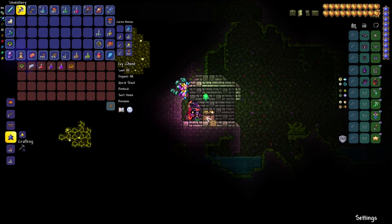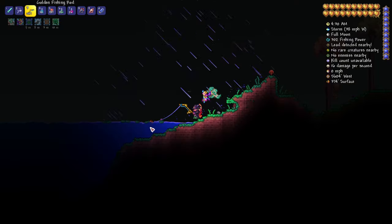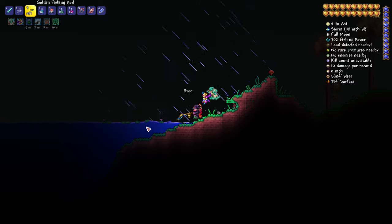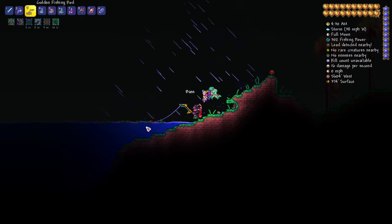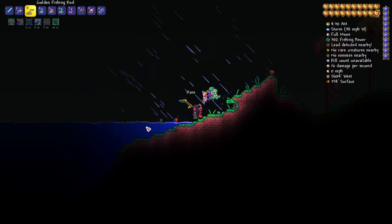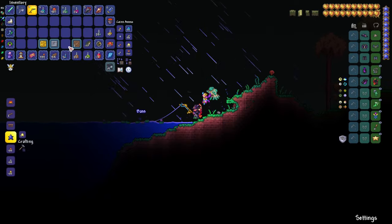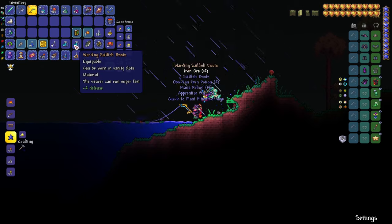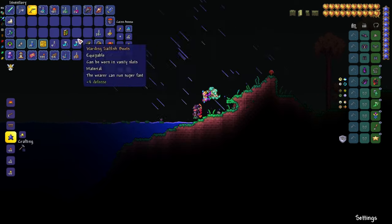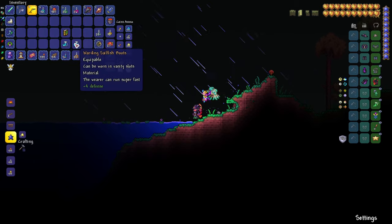The easiest approach is to fish for jungle crates, since traveling in the underground jungle can be dangerous, especially in Master Mode. For basic boots to start crafting, your options are Hermes, Flurry, Dune Rider, or Sailfish. Sailfish is easiest to obtain because you don't need to travel anywhere — they drop from both iron and wooden crates and can be fished in almost any biome. Hermes Boots are found in gold chests underground.